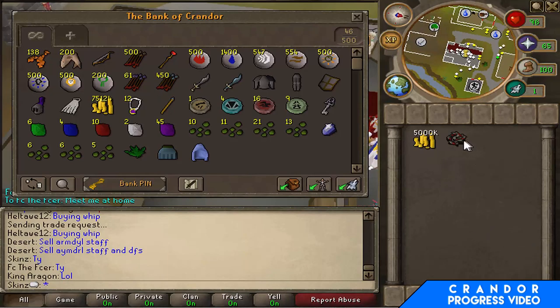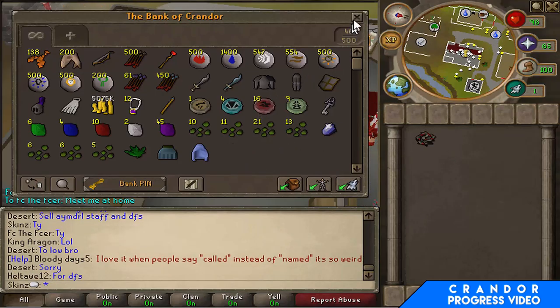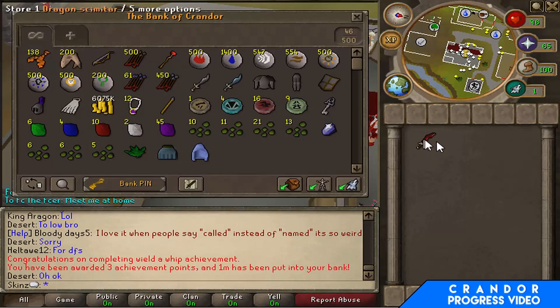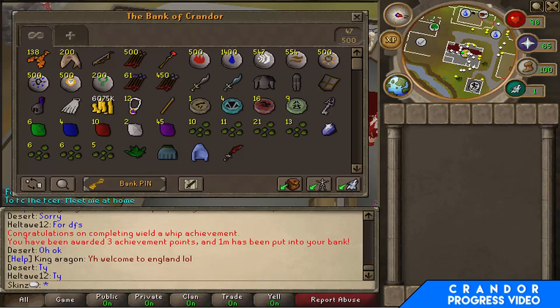I didn't record the trade but I just bought my abyssal whip — set me back 15 mil, not too bad. I thought it was 20 mil so I saved about 5 mil there, quite happy with that. Now it's just on to the DFS and other stuff. I've only got 6 mil left so I'm going to have to be making that money somehow — going to go on forums and look at some good money making methods.